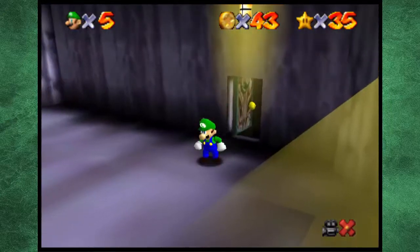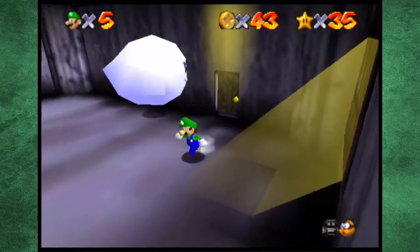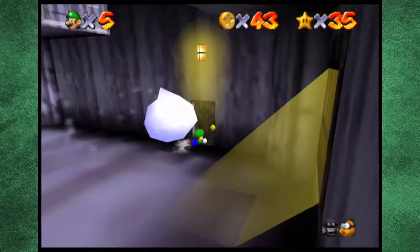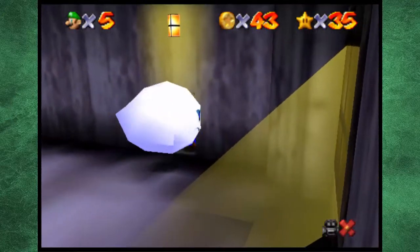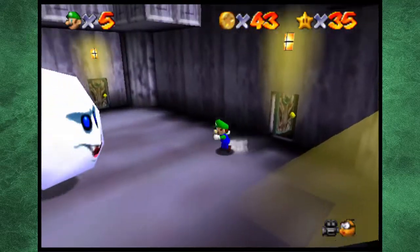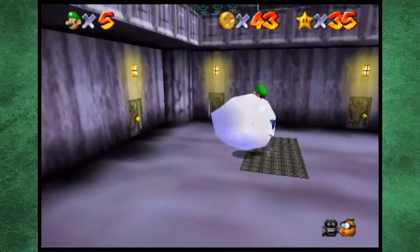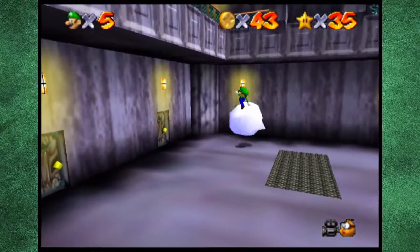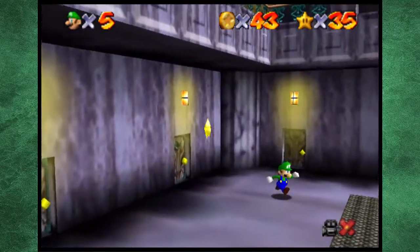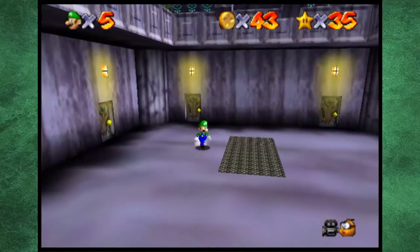We could do the red coin mission another time. So what you gotta do now is you gotta fight this big Boo inside the middle of this room, and he makes the thwop noise, which is pretty funny. Don't go, Luigi — oh my gosh. Three hits actually, that's so weird. Come on Luigi — there you go! We got a star!